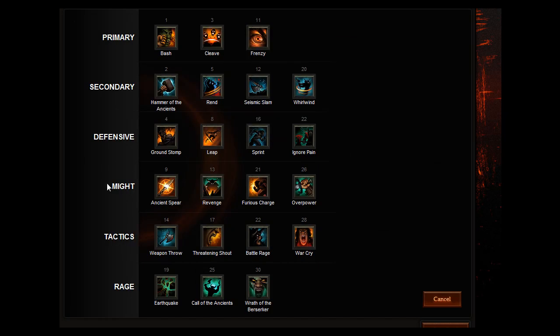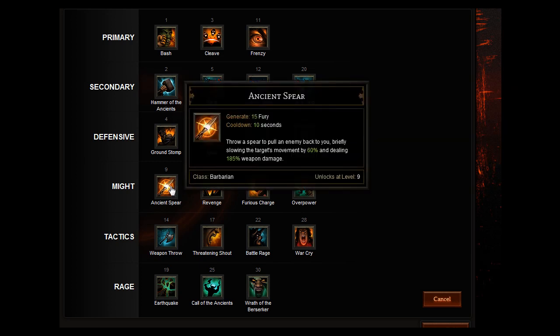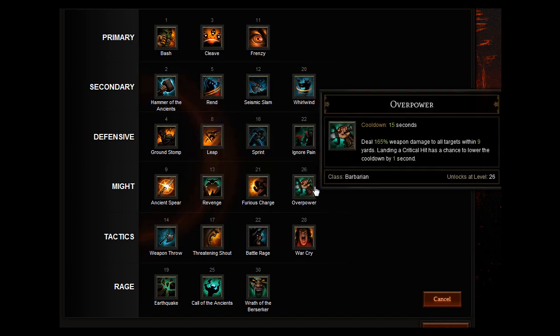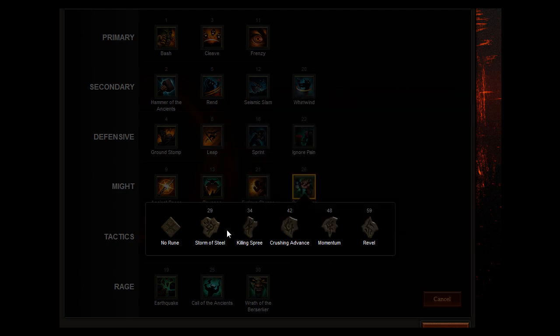For your Might slot, go for Overpower, which unlocks at level 26 — deals 165% weapon damage to all targets within 9 yards, and landing a critical hit has a chance to lower the cooldown by 1 second. Before you get that while leveling, use Ancient Spear — throw a spear to pull an enemy back to you, briefly slowing movement by 60% and dealing 185% weapon damage. Then you want Killing Spree, which unlocks at level 34 and increases your critical hit chance by up to 10% for 6 seconds. Before that, use Storm of Steel.